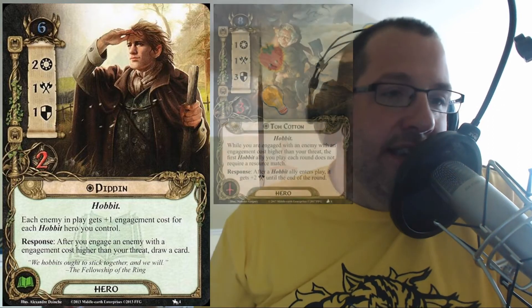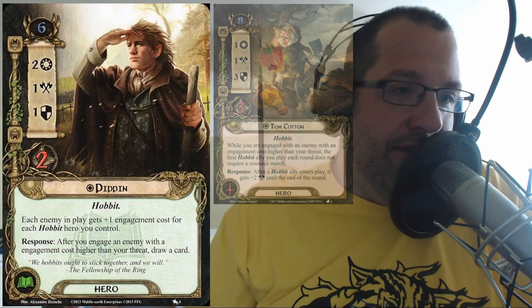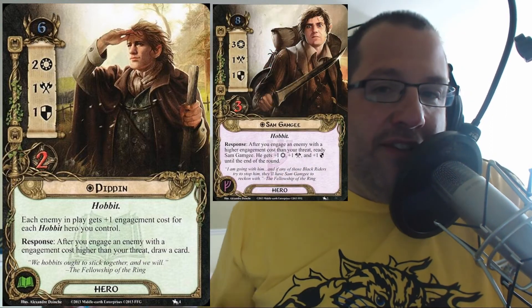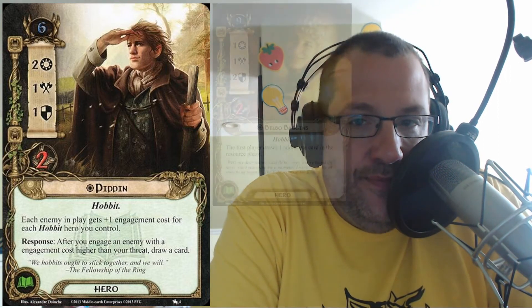That response — being able to draw a card — is awesome too. The whole mechanic of hobbits being able to take advantage of engaging creatures with engagement costs higher than their threat is phenomenal. That is the real thematic home run of the hobbits. You have Tom Cotton, Pippin, Sam — all these hobbits that do awesome things — and that drawing of a card is so helpful. You're not top-decking the whole game even if you have no other card draw.